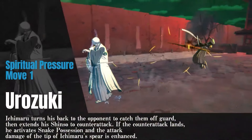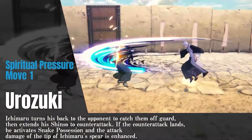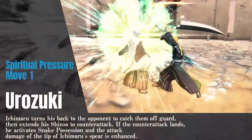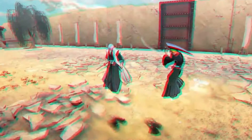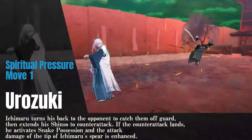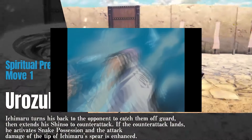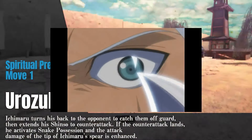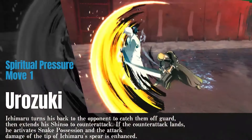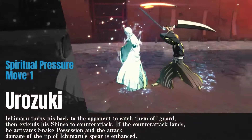Gin's first spiritual pressure move is called Orōzuki. Orōzuki is described as: Ichimaru turns his back to the opponent to catch them off guard, then extends his Shinsō to counter-attack. If the counter-attack lands, he activates Snake Possession and the attack damage of the tip of Ichimaru's spear is enhanced. The closest example of this is when Gin is about to finish off Tōshirō — he turns his back during their fight and extends his blade at the last second. Rangiku stops it, but this looks to be the exact example they based this move on.